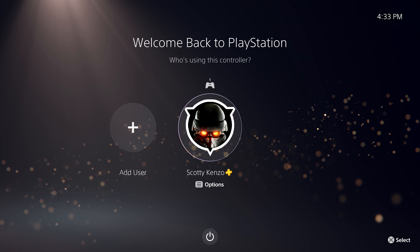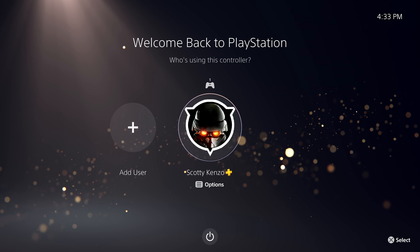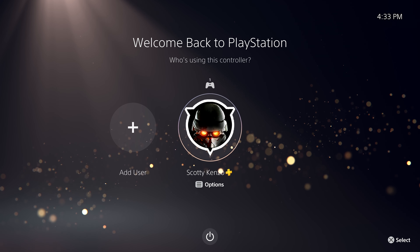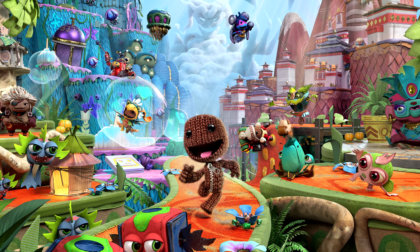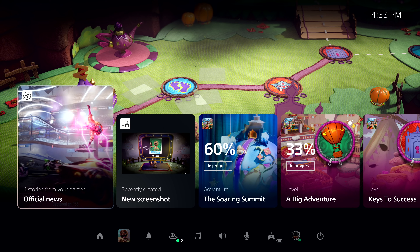Thanks, Nishino-san. Welcome to your new PlayStation 5 console experience. This time, we've started up from rest mode. We've already created an account and signed into PlayStation Network, so let's log in. I've resumed right where I left off in Sackboy: A Big Adventure. And here, we're looking at PlayStation 5's Control Center. From here, it's one click and we're right back into the game, but let's take a moment and look around.